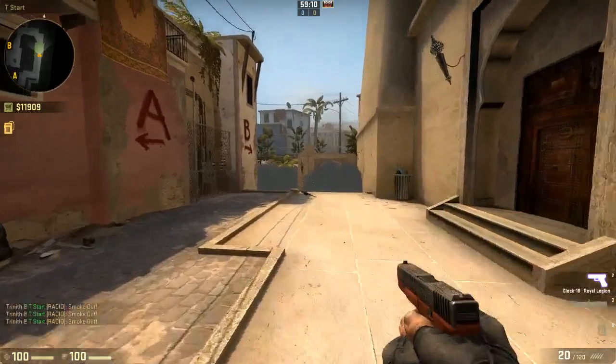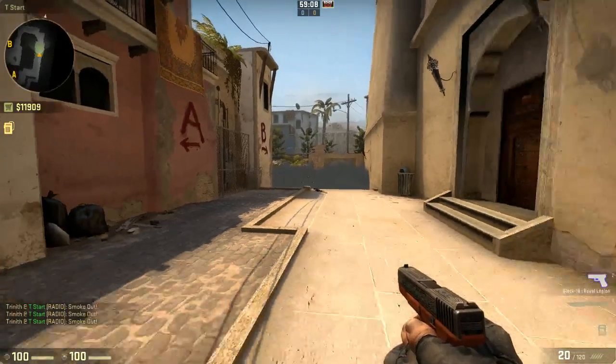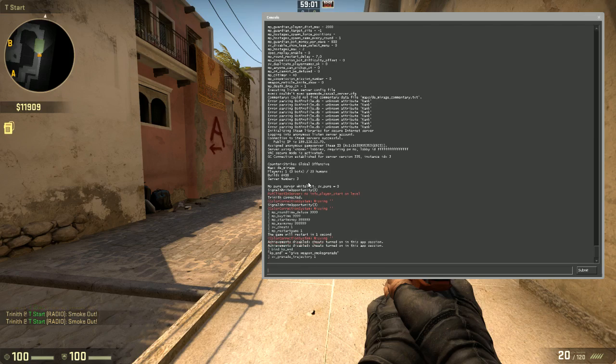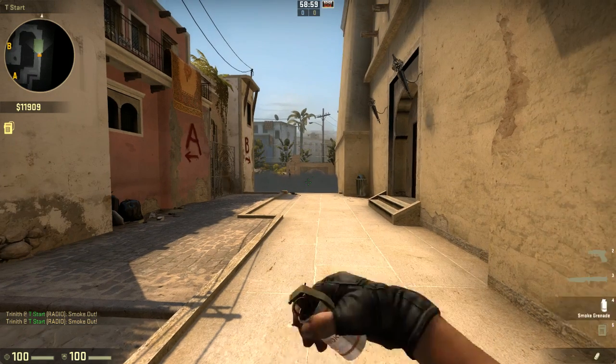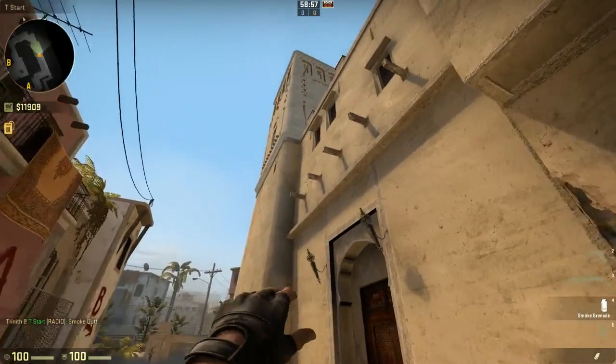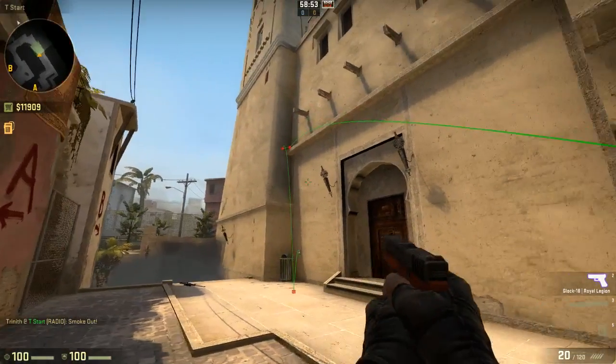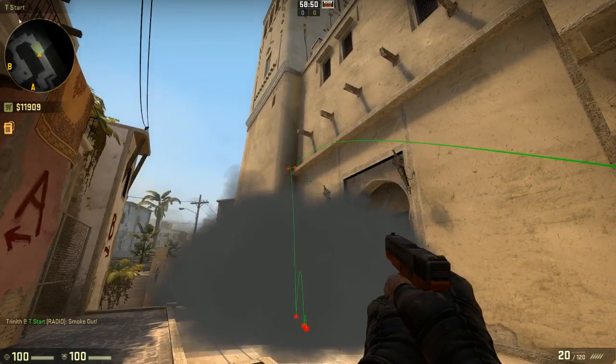Now, when I throw these smokes, it's hard to tell where they went. So there's a command for that, which is sv_grenade_trajectory 1. And now when I throw a smoke, I can see where it flew and where it bounced on walls.